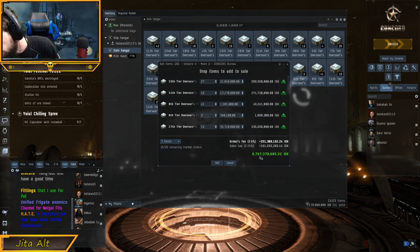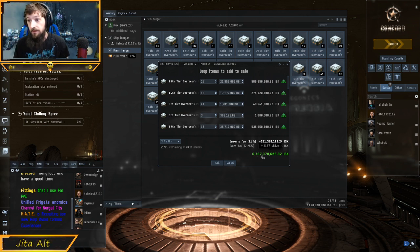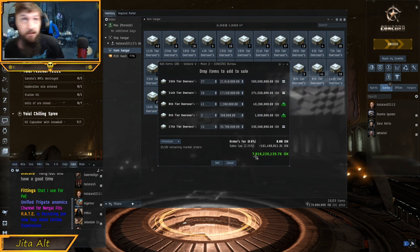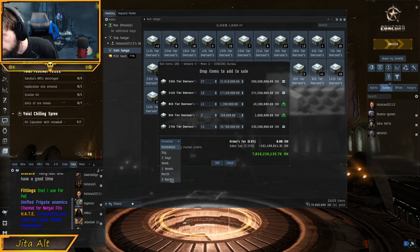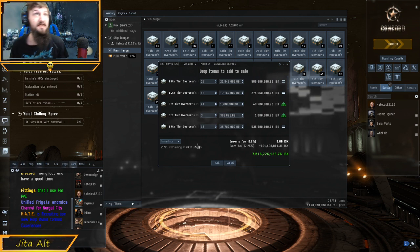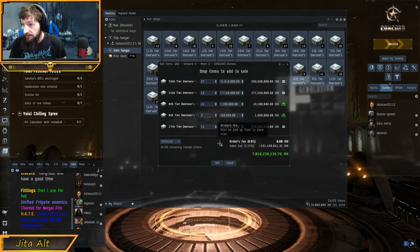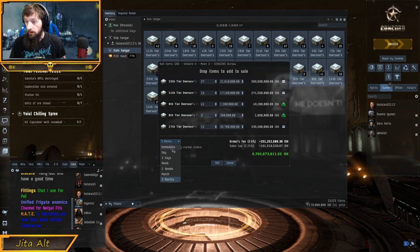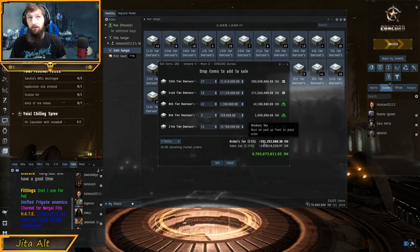We are going to end up with 6.7 billion ISK for selling 7.1 billion ISK worth of stuff if we pay sales tax at the default setting. But if we change this to immediate, we're going to make 7.01 billion ISK — that immediately saves us just under 300 million ISK, which is insane. We can actually see the total here: it's 251 million ISK saved on broker's fees, which for me is 3.5% because I haven't skill trained.